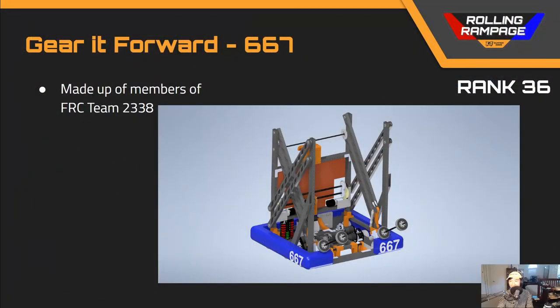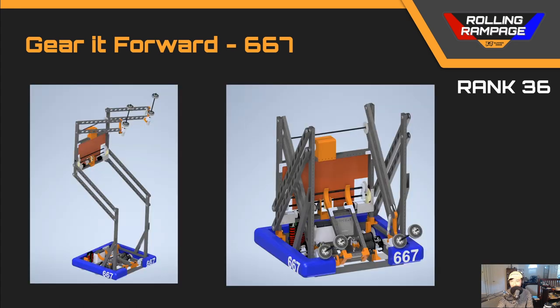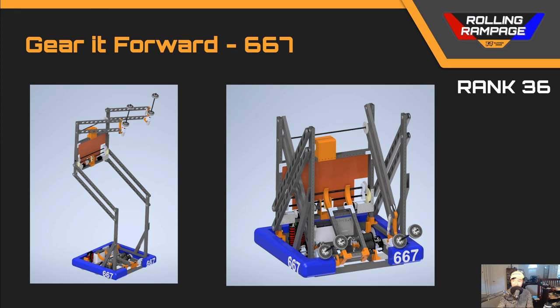Next up we've got team number 667, Gear it Forward, in rank 36. This robot submission was extremely creative — I haven't seen a double reverse four-bar being used in this game, and I really enjoyed the creative use of the friction brake. In terms of detail, I'd like to see some more fasteners and shaft collars added. In terms of performance, this intake could use a lot of work — the likelihood of picking up a ball is low and there's a high risk of shaft deformation with the amount of cantilever present. Furthermore, with a double reverse four-bar it likely has no torque to climb, and the catapult has questionable efficacy.